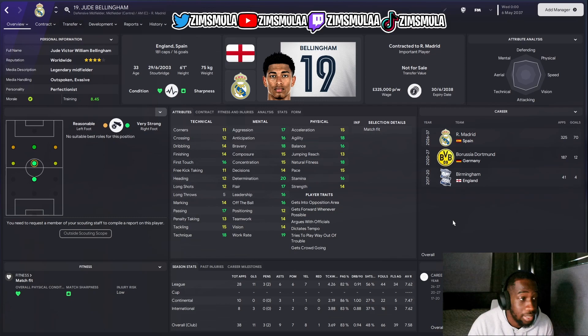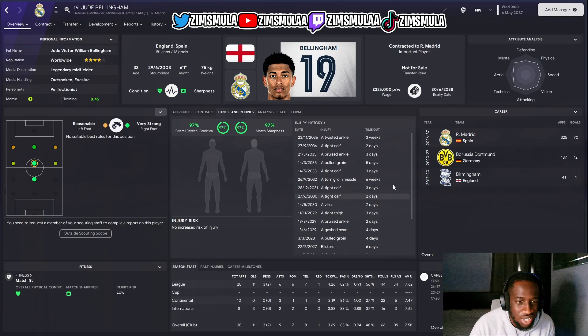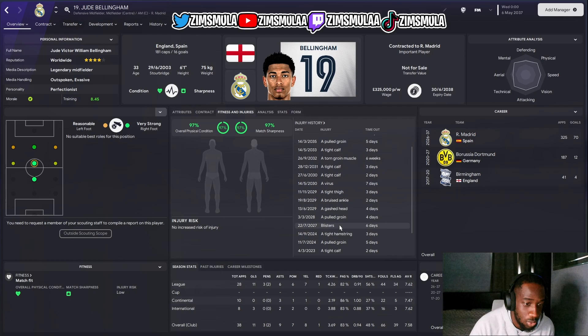Looking at recent injuries, he's picked up a couple more but nothing too crazy — three weeks out, two days, five days, three days, six, four, four, four, two, seven. Six weeks is his longest spell out, which is not bad. Just little knocks: bruised calves, pulled a groin, tight hamstring. Even a blister was on the list — I didn't even know that was a thing.